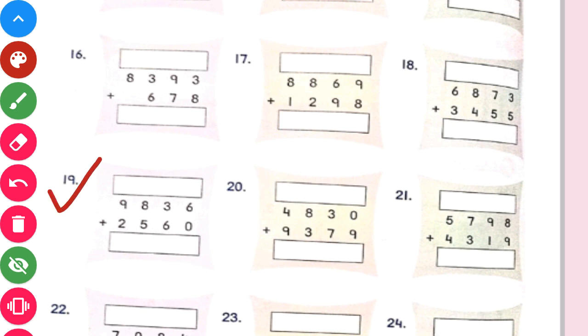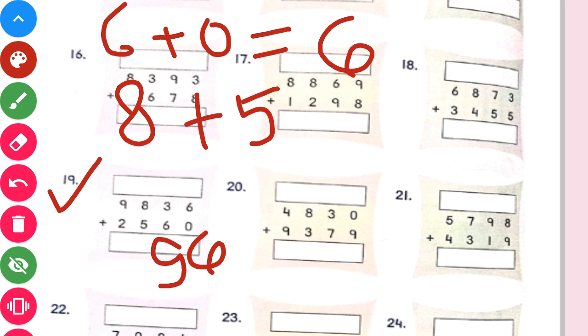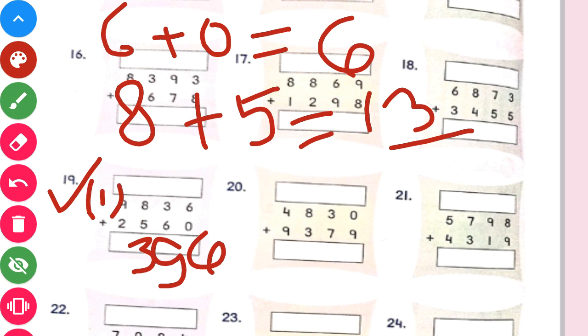Let us do question number 19. 6 plus 0 will give us 6, since any number added to 0 gives the number itself. So we write 6. Now at the 10th place, 6 plus 3 will give us 9. Now 8 plus 5 will give us 13. So we write 3 and put a carry 1. Now at the 1000th place, 9 plus 2 is 11, and 11 plus 1 carry is 12. So our answer will be 12396.